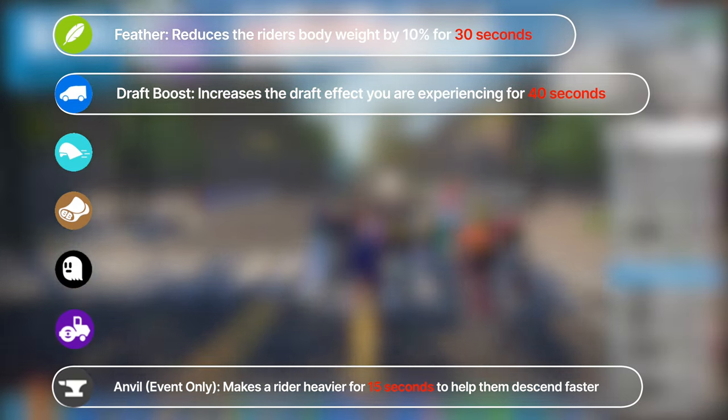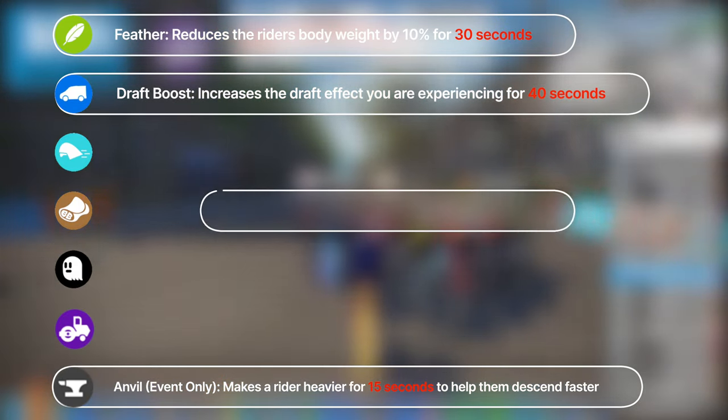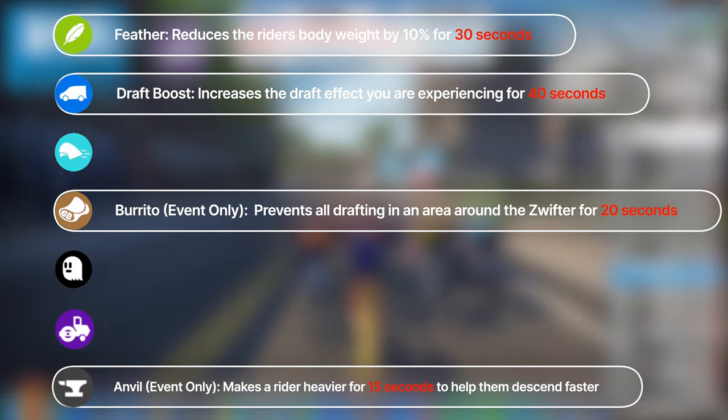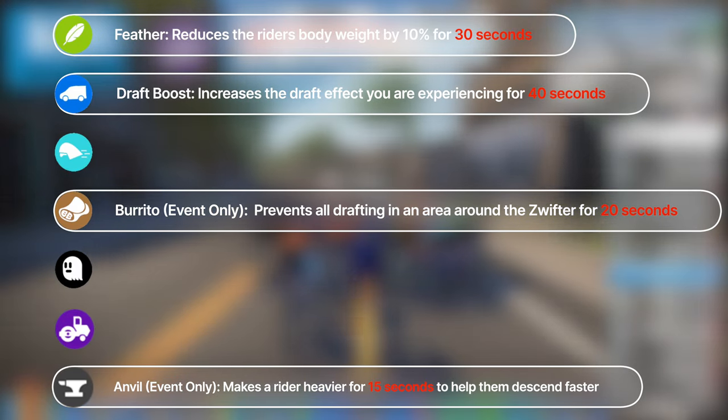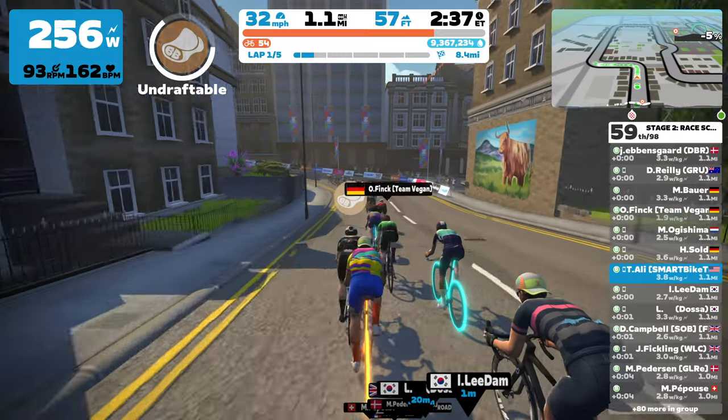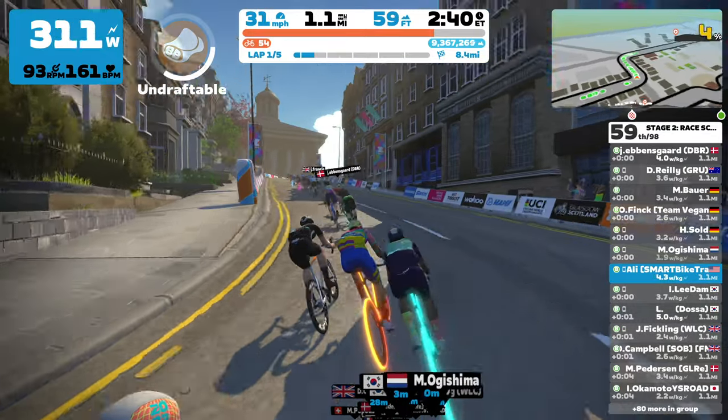And now, my least favorite, the burrito power-up. This one gets rid of the draft effect around you, and they've made some updates to it as well. Now, instead of lasting only 10 seconds, it lasts 20 seconds, which is going to be just terrible if you've ever raced on Zwift. My last race was full of burritos, and I was left feeling like how you feel after eating a Taco Bell burrito. They also tweaked how it works — now it only affects riders in a cone-shaped area behind you instead of a radius around you.